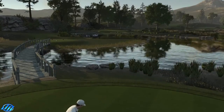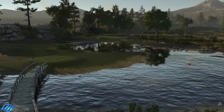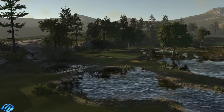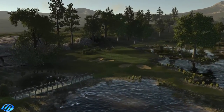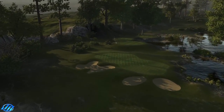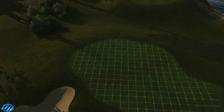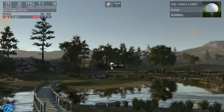Okay, par 3 — oh, this looks really nice. I do like the looks of this one. Little swans. Another three-tiered green, little landing area with this wind. 195, 190 — look at that wind.